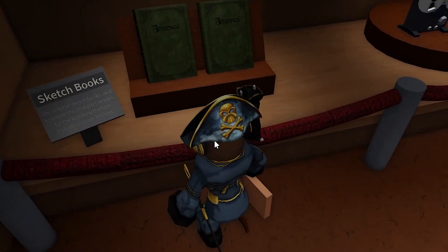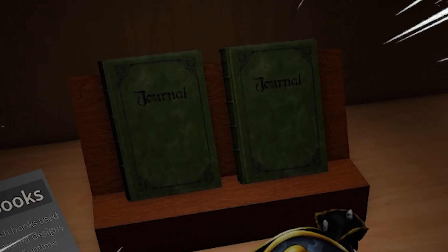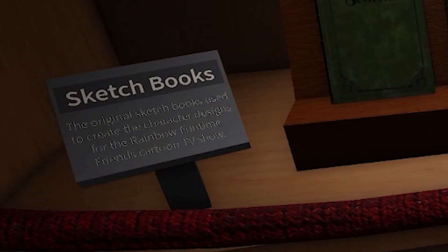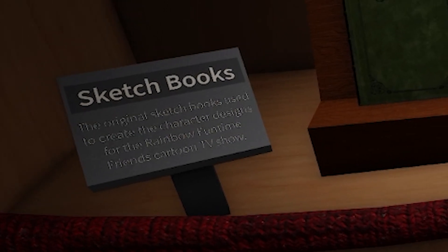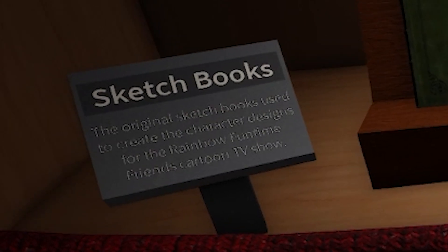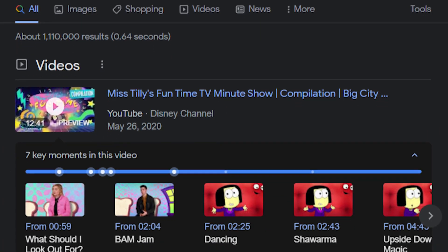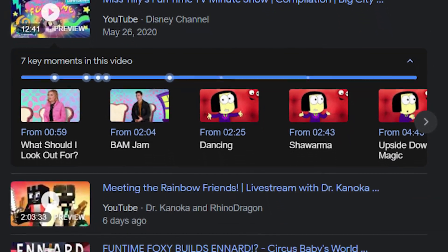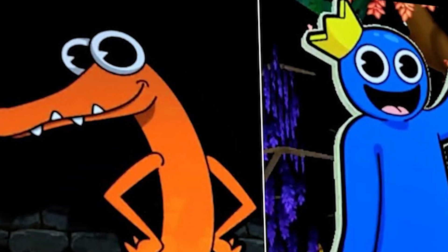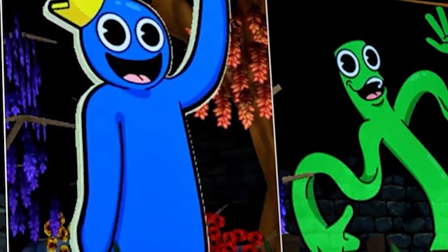Number 5: also in the same room, there is a cool secret cameo involving these two journals. As stated on the sign, these are the original sketchbooks used to create the character designs for the Rainbow Funtime Friends cartoon TV show. We did some searching and nothing really comes up for that show — it may not be a real one in real life, but it's interesting that they brought up a TV show. Could be something we see in the future if the game continues to do very well.